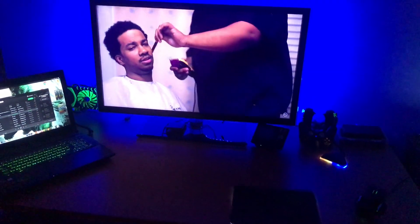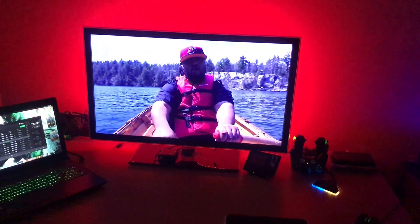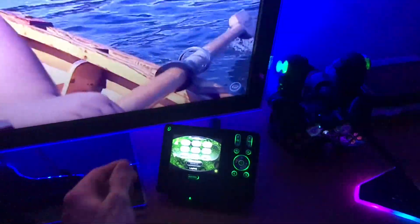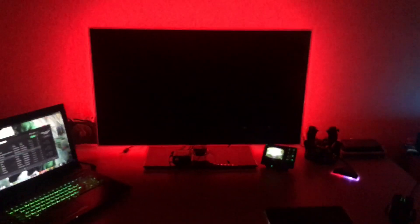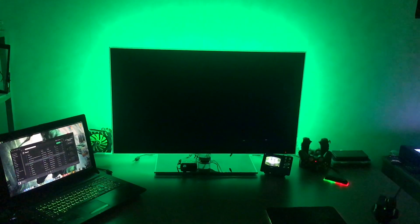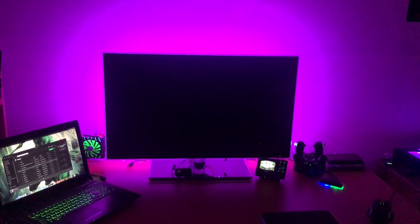I will eventually make a video explaining the setup, but this is pretty dope because now if I disable the television the LEDs will go off, and if I enable it back the LEDs go on. They will flash around, which is normal, and then it will change to color-changing mode.